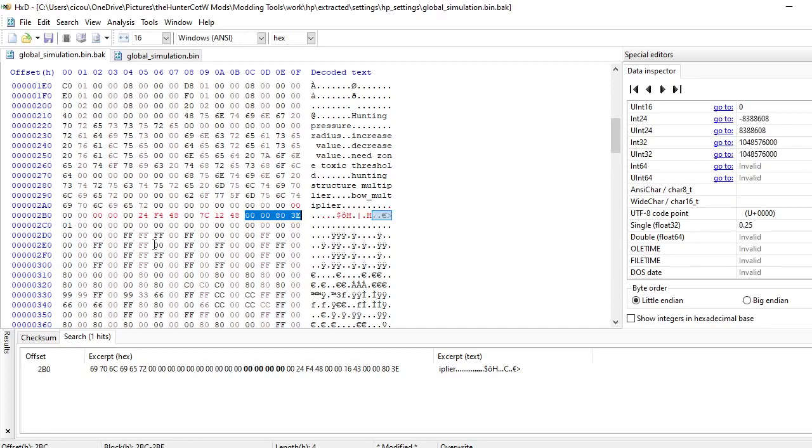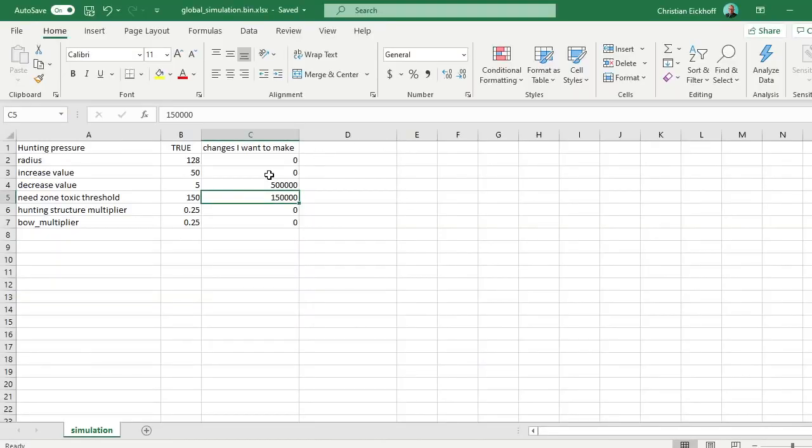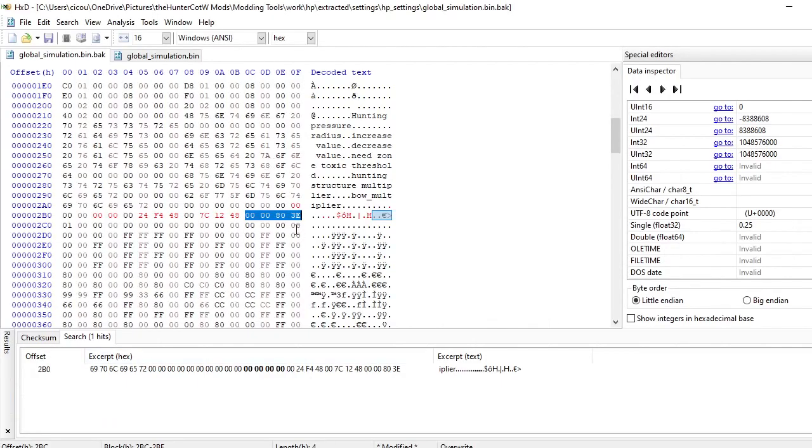With all the other redundancy changes we've made, hunting pressure is going to be non-existent. Then the hunting structure multiplier — if we set those to zero, that means if you're in a hunting structure or hunting with a bow, you're not going to have any need zone or hunting pressure increase. So we go zero zero zero zero zero zero. The hunting stands and the bows use the same value here in this case.